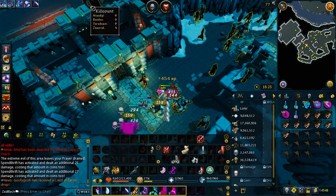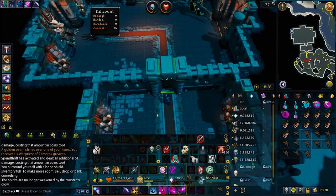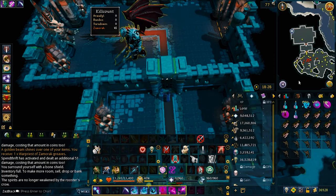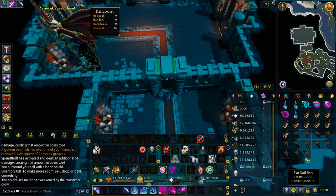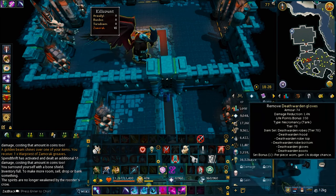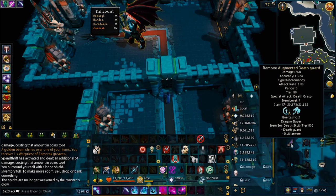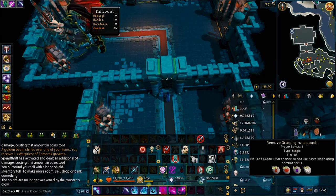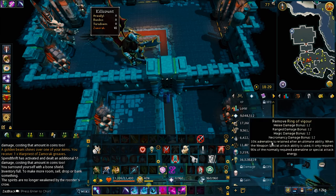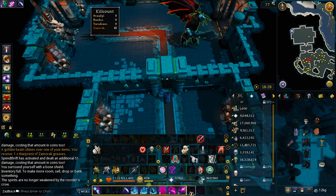I just wanted to show you the armor set before we enter the boss battle, and the gear I'm actually using. I'm using the necromancy armor, tier 70 armor, and then tier 80 weapon for the off-hand and main hand. Using an MMSL, the moon pouch, my defense skill cape, and a charming imp so you can collect some charms. The ring of vigor, which allows me to get 10% adrenaline back after I use the ultimate ability.